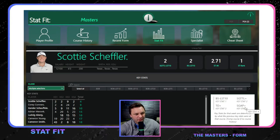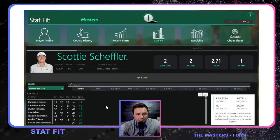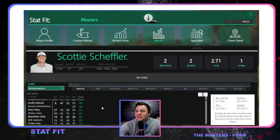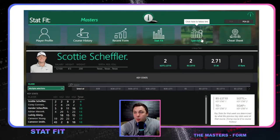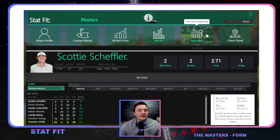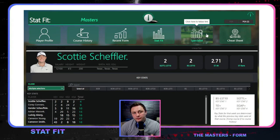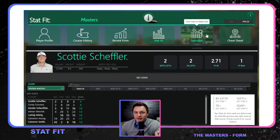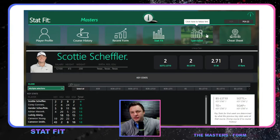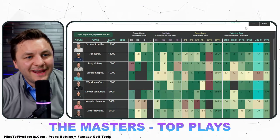We get a good sense of which golfers are the best plays: Scottie, Cory Conners, Xander, Cameron Young potentially, Cameron Smith, DJ, Jon Rahm, Niemann — no big surprises in terms of best stat fits. Specialist data I'll get into more next week, as it takes in all unique characteristics for that week's tournament. I want to wait on that because I want to factor in green speeds, weather, and those small nuanced things before finalizing.